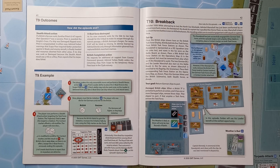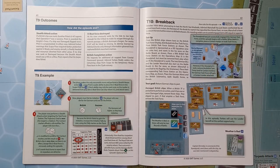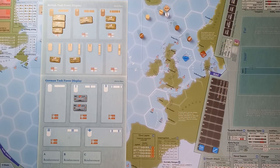Here we are: tutorial 10, 'Breakback.' This tutorial will finally teach us how to use the battle rules. For this we are told to read pages 55 to 62 and look back at the leaders, because this time we're going to be using Forbes and Marshall. The scenario is tutorial 10 Breakback, October 1939: while attempting to test the North Sea blockade, Admiral Marshall has just been confronted by an armed merchant cruiser, the Rawalpindi. No doubt its captain has signaled the home fleet, so now Marshall is keen to return his two battle cruisers to Wilhelmshaven. His standing orders are to avoid engagement with equal or superior force.